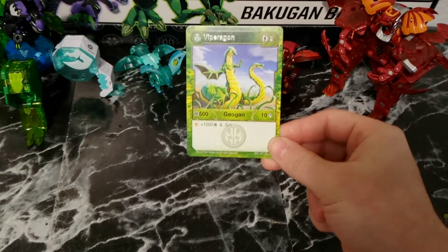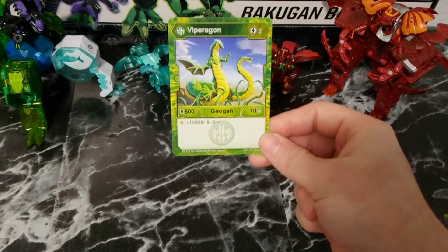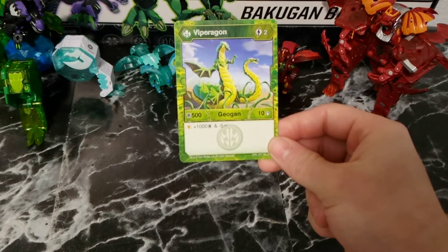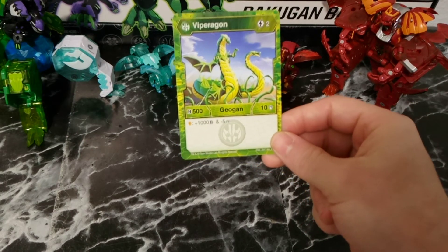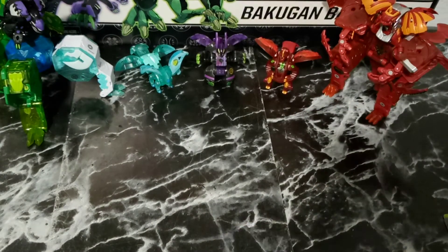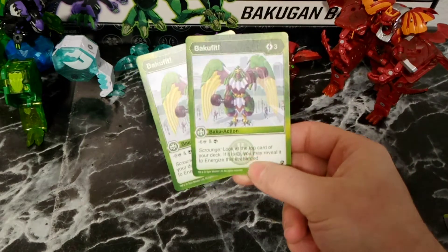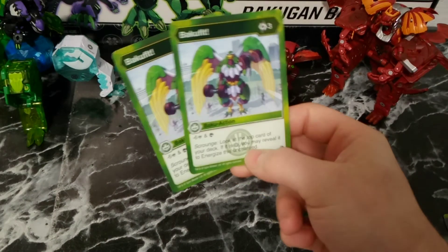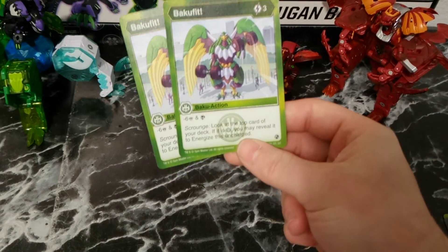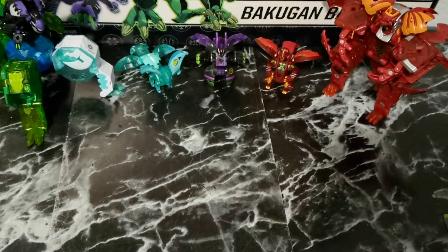Finally, the last Geogon of the deck — 2 energy, 500 B-power, 10 damage. And if it lands on an Orange Shield, you get plus 1000 B-power and minus 5 damage. Depending on how you play it, it's really good. Following that, 2 Baku Fit — 3 energy for minus 6 damage and Scan. It has the Scrounge ability: you look at the top card of your deck, and if it's Darkus you can reveal it and energize this uncharged. So just a way to give you some free energy out of nowhere and a debuff card.